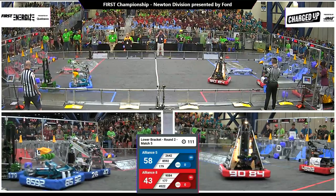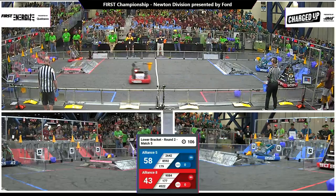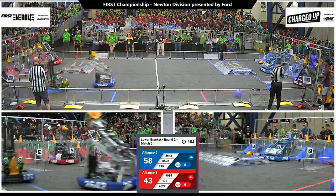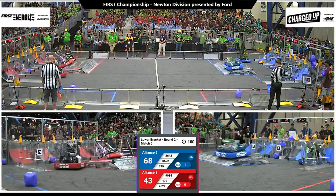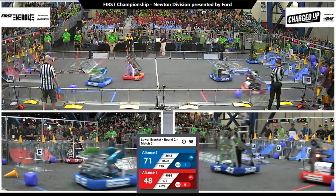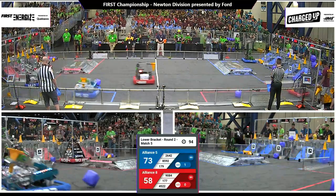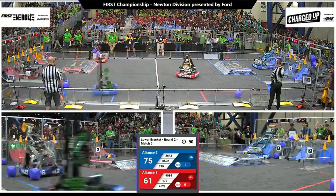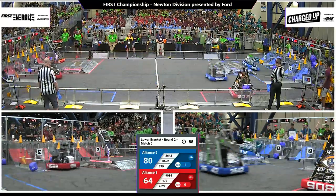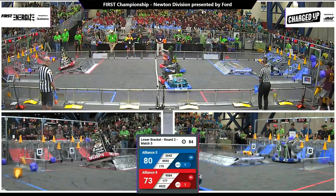Children of the Swamp trying to get a game piece from the feeder station. Here comes Bobcat, scoring a cone up high — they've got it. Another cone high from Scream. Octobots putting a cone up now for the red alliance, and they've got it at the mid-level. Down on the blue end, a cone scored from Children of the Swamp. Newton Squared scores a cone up high. 80 to 63, advantage blue.